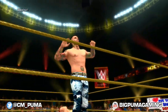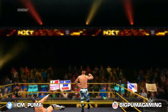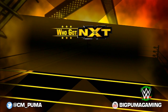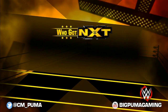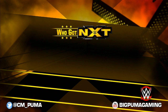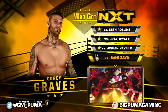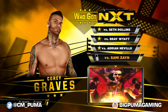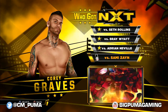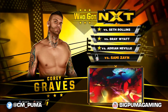Graves certainly looked impressive tonight. However, let's not forget that he did soften Neville up a few weeks ago. Let's get into this last match and just finish her up. 97,000 — not bad. Sami Zayn. So first Seth Rollins, then four times against Bray Wyatt, then we finish Adrian Neville off. Let's get into our final matchup in the Corey Graves Who Got NXT storyline and take on Sami Zayn.